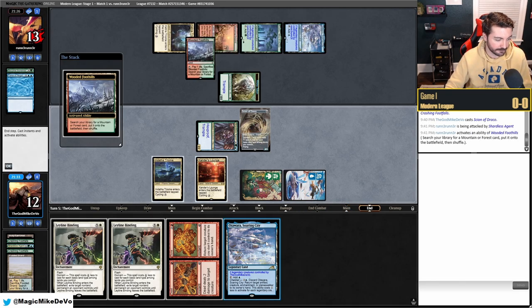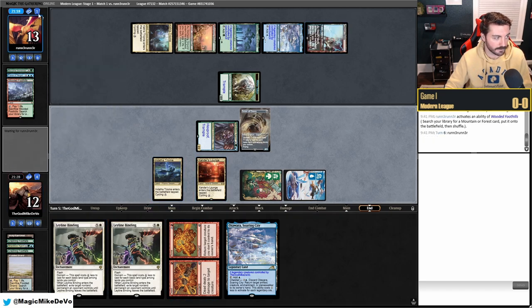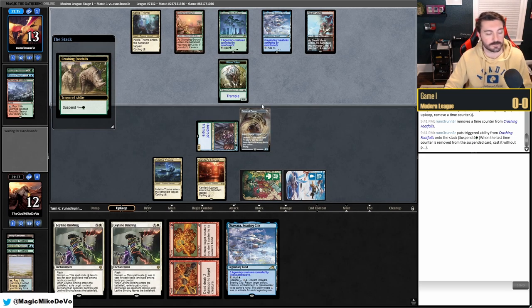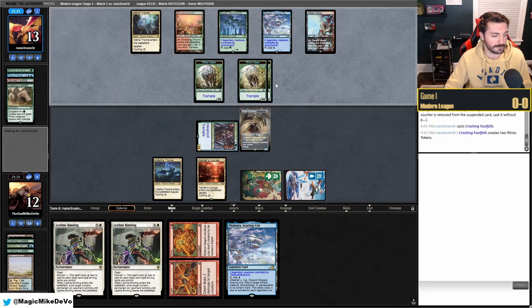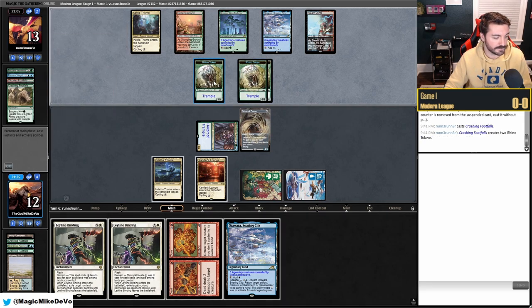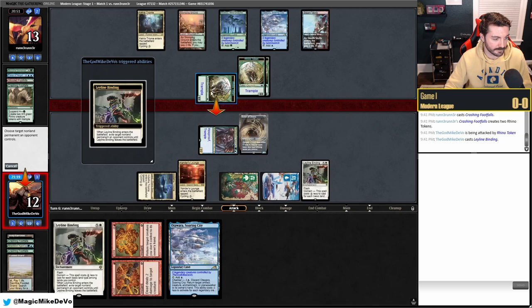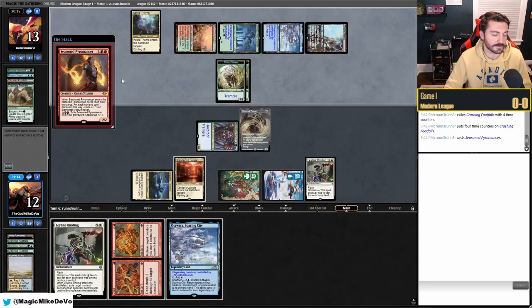We get a tapped Steam Vents. They only have one card in hand with Rhinos coming off suspend. Sadly we don't have Force of Negation, which is a huge mirror breaker — we took out the best mirror card. We're probably just Leyline Binding their Rhinos, but they might have another hard-cast Force. They could bounce Leyline Binding with Teferi if they draw it.